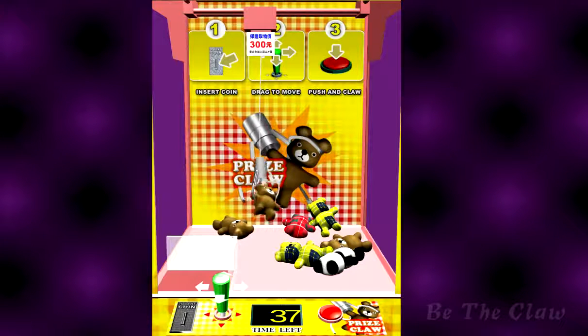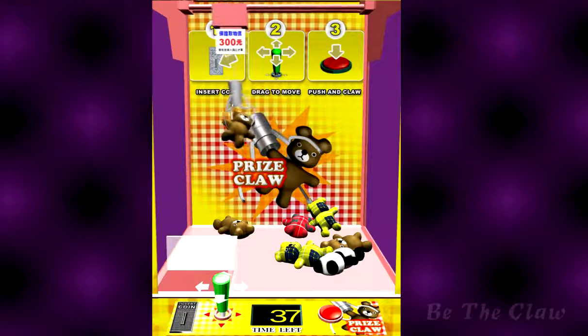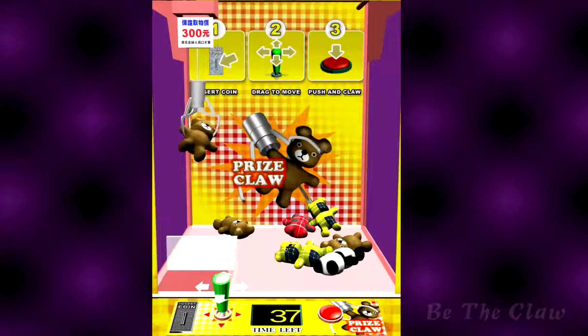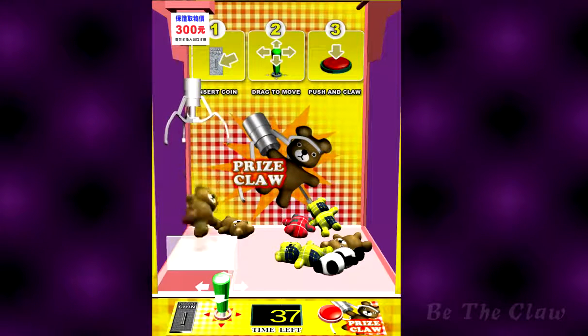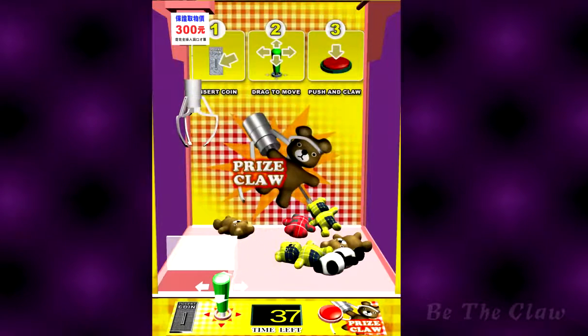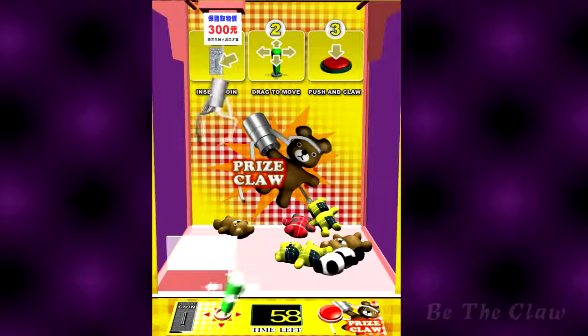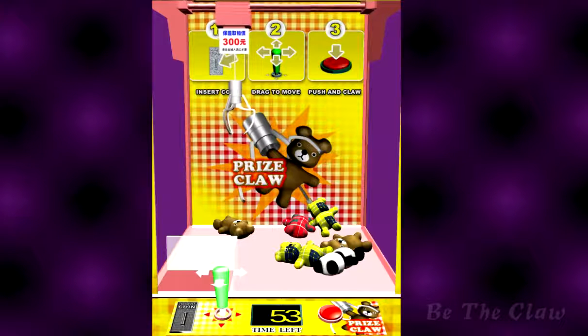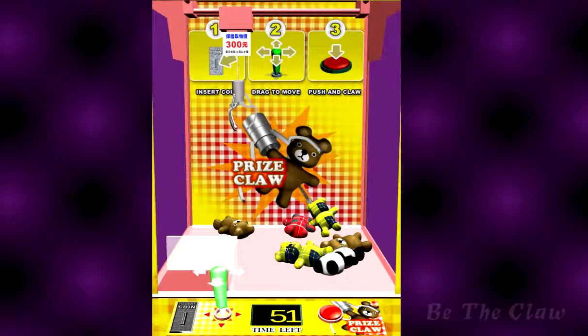I'll be lucky to get one-in-one at that rate. These guys are very easy — it's a pretty easy game, just the size and shape of these bears and obviously the strength of the claw. It'd be awesome to be able to change the strength of the claw too, but that would definitely make the game more complicated to create.